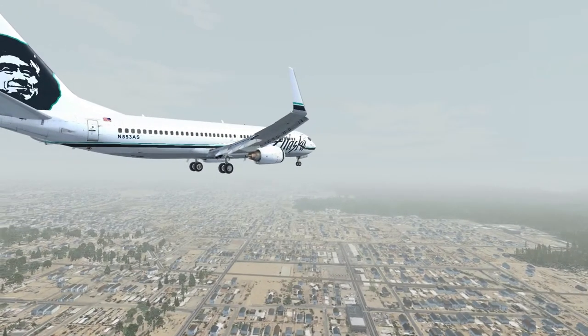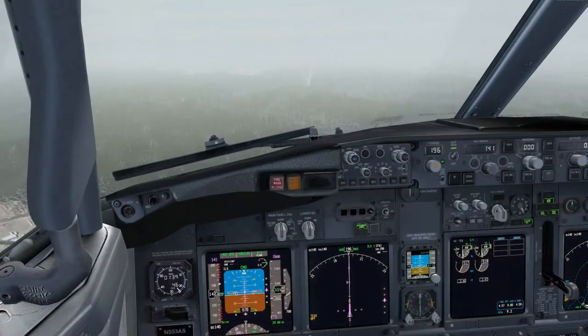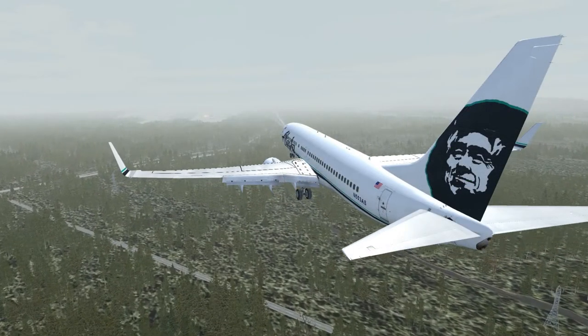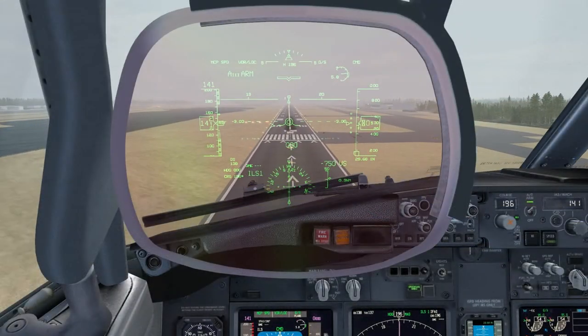When I got to Fairbanks, it's a really heavy fog setting. The fog is one of the things that's been optimized in REX Essential. So I thought I'd make this video to show you guys just how good the fog in REX Essential is and show you a nice Category 3 ILS approach. So enjoy the landing.